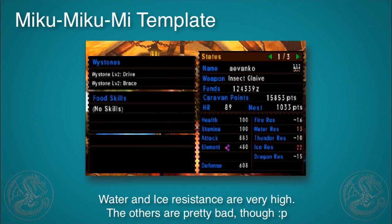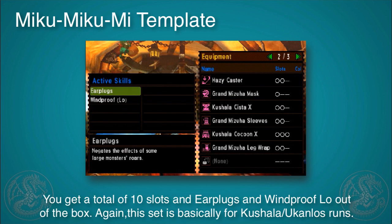The water and ice resistance are very high but the other ones are pretty bad, so this is really geared towards Kushala fights and also Ukanlos. It's got a lot of slots — all of them double or triple except for the head — and you get earplugs and windproof low right out of the box.